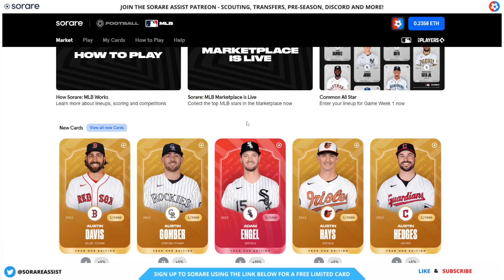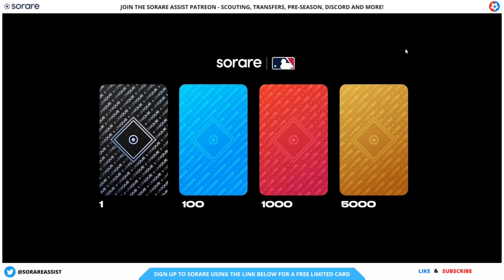Okay, let's get straight into today's content. On SoRare MLB there are four different card scarcities. There's the unique card — just one of those for each player each season, depicted by the black colour. There's also 100 of each player per season in the super rare cards. Then there's 1000 of each player for each season of the rare cards, depicted by the red colour. And finally, the limited cards depicted by the yellow colour, with 5000 of those for each player each season.